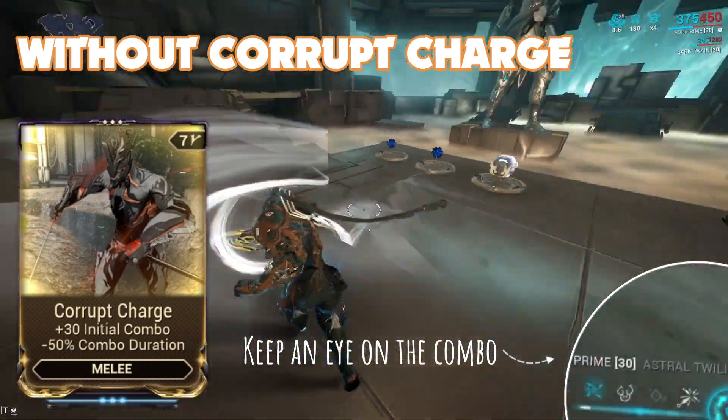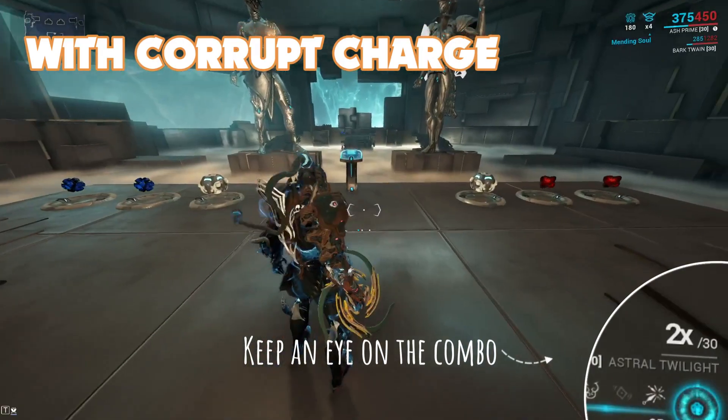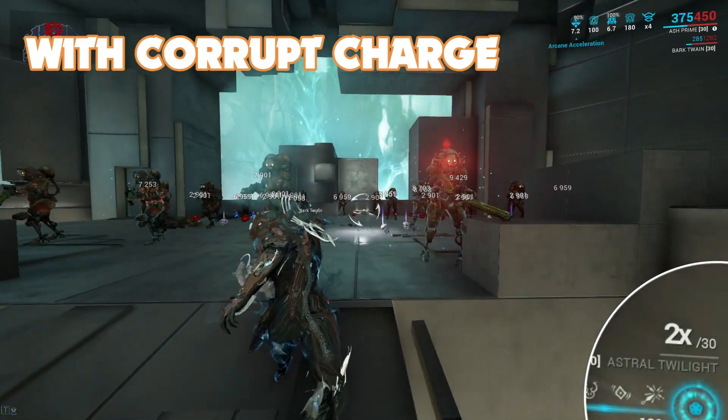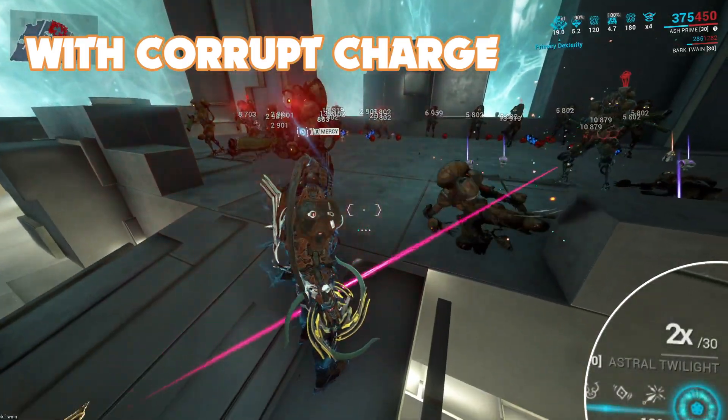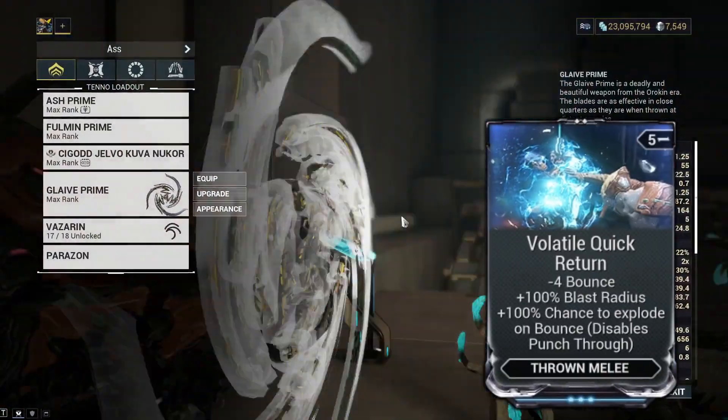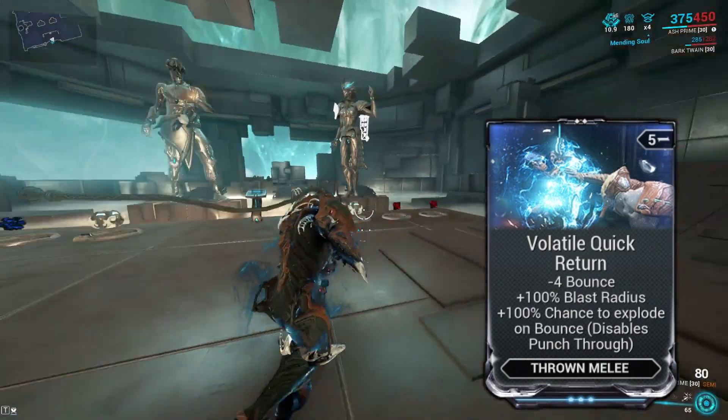Next up we have Corrupt Charge. This mod gives us initial combo, meaning our combo will start at two times and stay there. Combo multipliers multiply our damage — in this case by two times permanently. This is a straight-up DPS increase and makes the Glaive very consistently strong with no need to build up combo.